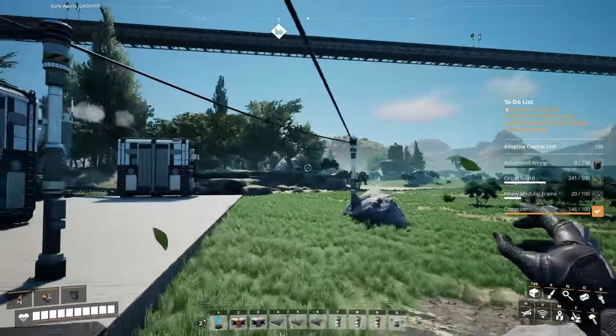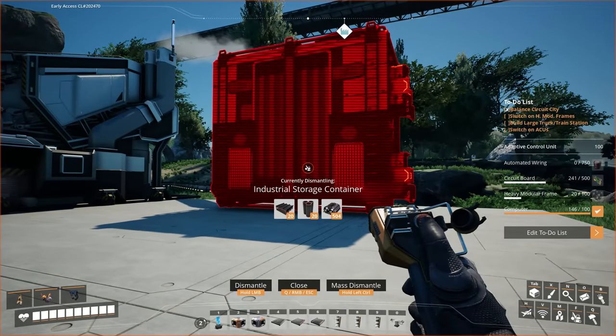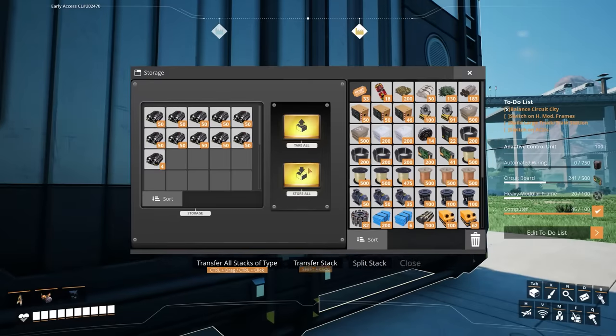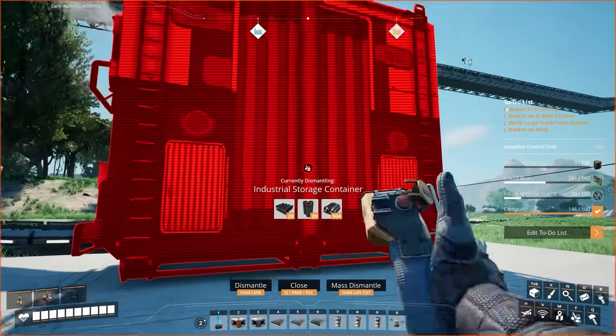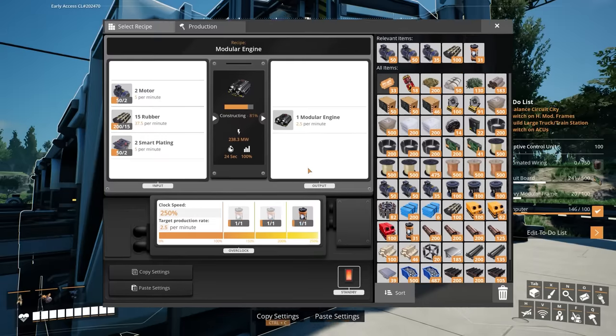We already have the modular engines ready — we needed 500 and we've got 504. Excellent! That means we can now switch this to heavy modular frames.